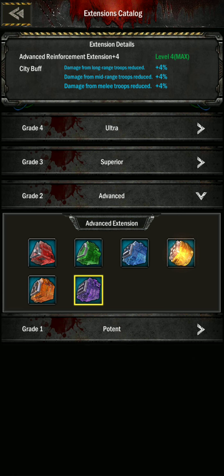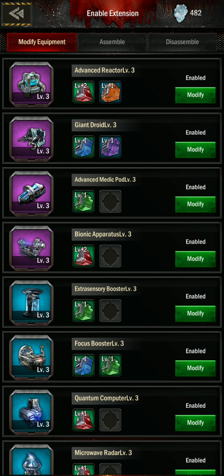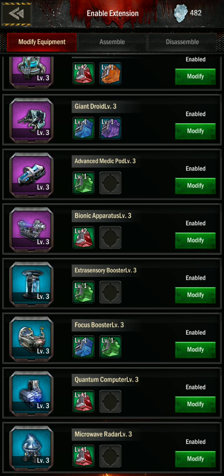That's the one I showed you earlier in the video. This is damage on long range reduced — this one can only be used on the top left gear, the one I just showed you.